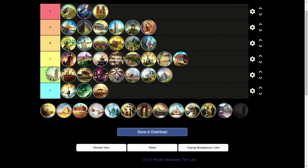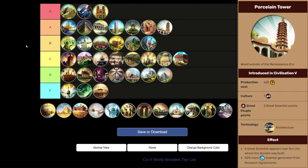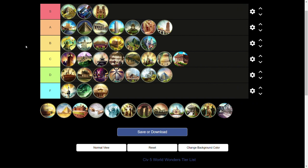Next up, the Porcelain Tower also slides into A tier. You have to get Rationalism, which is arguably the best policy tree in the game because science is the best yield. A free Great Scientist — you never say no to those. And the ability to get more from research agreements is strong since the AI will usually offer you research agreements if you're friends. Since science is the best yield in the game, this science wonder has to be A tier.